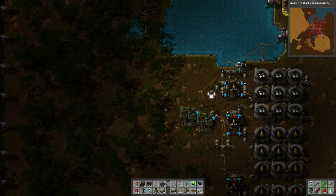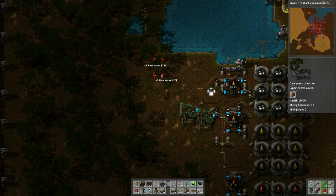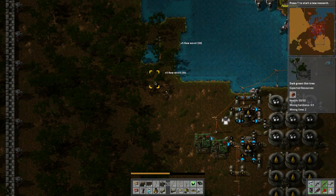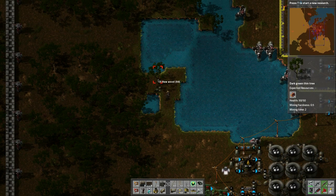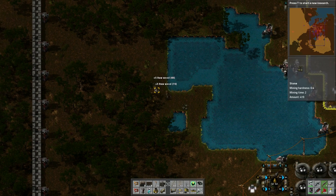The cracking stations are doing their thing but they're not fast enough, so I'm going to chop up some areas here and install another cracking facility. Looks like there's some stone up here too - we'll have to harvest that and put it into our main stone deposit.